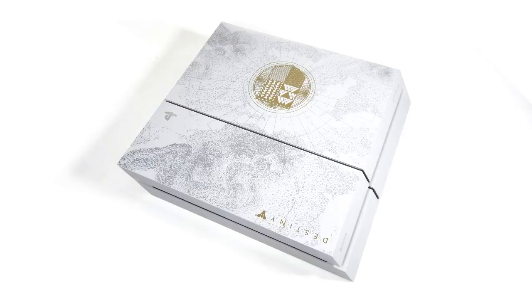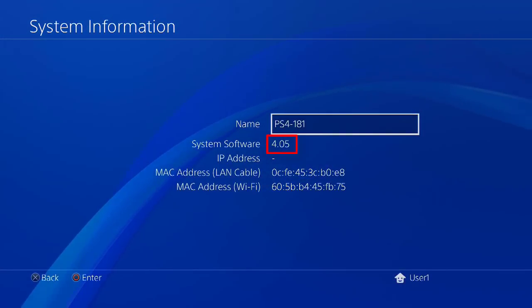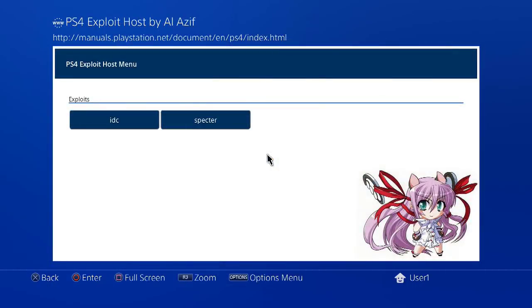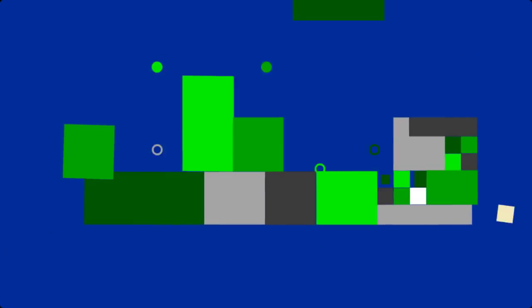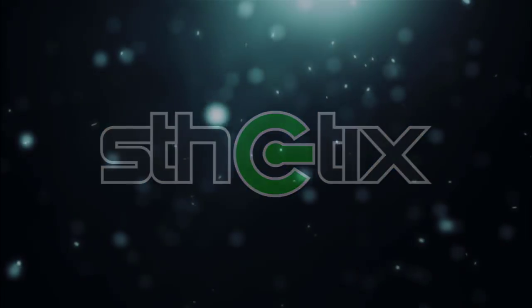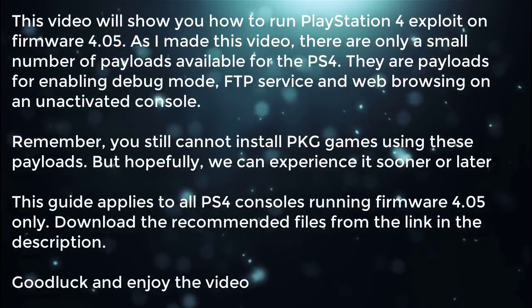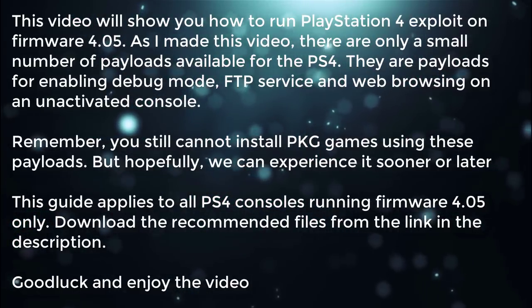This is the Destiny: The Taken King PS4 limited edition console. I had to buy this old console to try the recently released exploit. It came with firmware 2.51 out of the box, then I updated the console to firmware 4.05 so I can run this exploit.